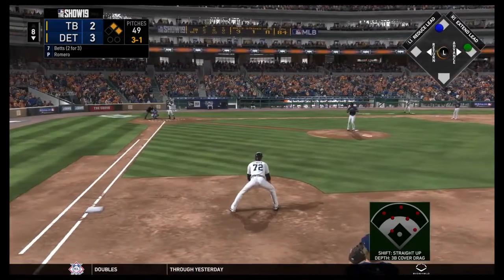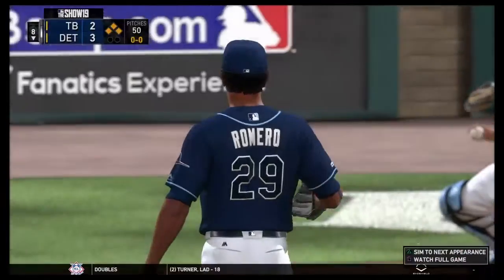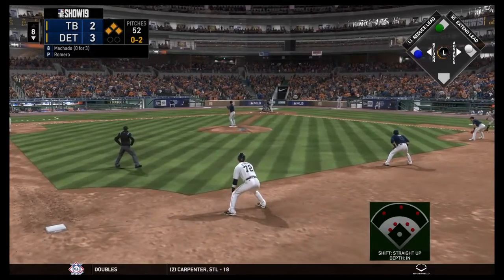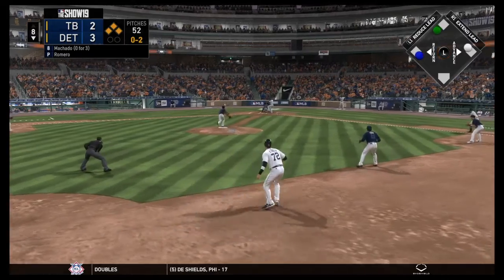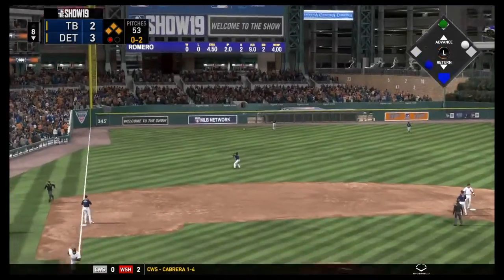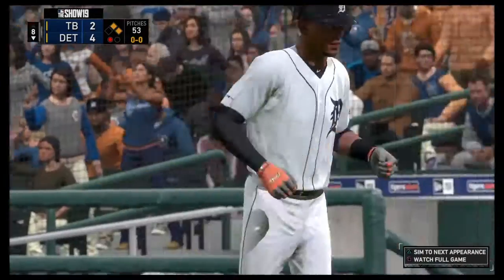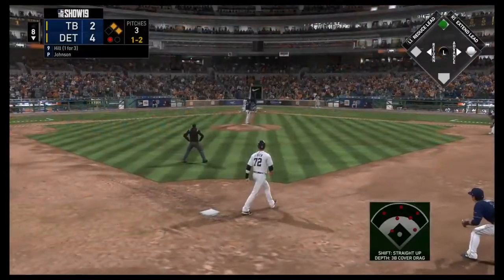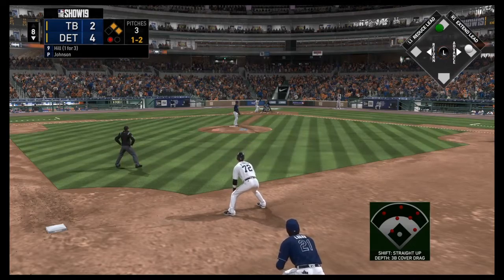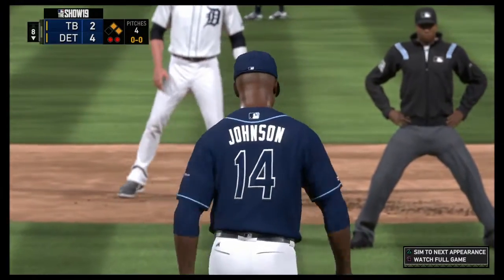That brings up Mookie Betts on a 3-1 count — can he draw a walk to load the bases? And he will in fact draw a walk. Tigers in good position to blow this game wide open. Dixon Machado is 0-3 so far today, but he has come through clutch a few times this season. That is hit to left field, deep to the warning track — deep enough to score the run! O'Brien holds at second. Tigers lead 4-2. A lawnmower goes off in the background — I apologize. Next pitch is a strikeout, getting another out for the Rays.